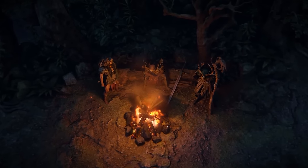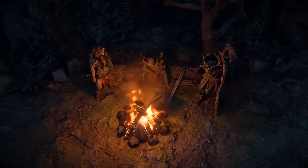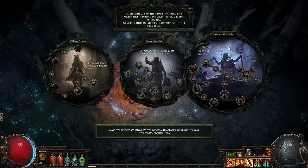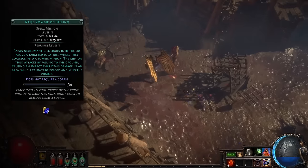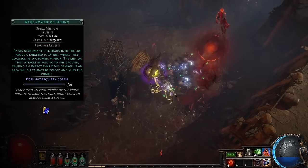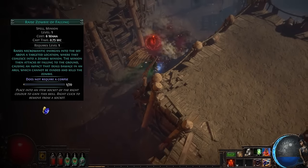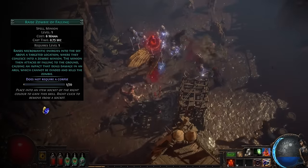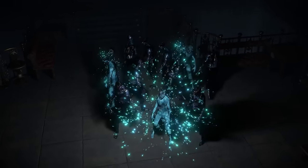On top of that, every single class has got three brand new Ascendencies that you can have on top of your original. There's tons of powerful options and a lot to look forward to. And over a hundred new Transfigured Gems have been added to the game — essentially alternate versions of almost every single main skill gem, with well over a hundred of them added. There's tons to do in Affliction League, so let's talk about some builds.